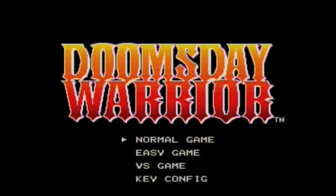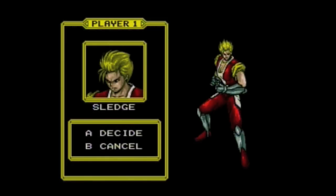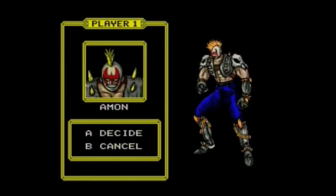When I did, it moved to the next screen. The four options that you're presented with are Normal, Easy, Versus Game, and Key Configuration. Once you actually get to the select screen, there are seven warriors to choose from.